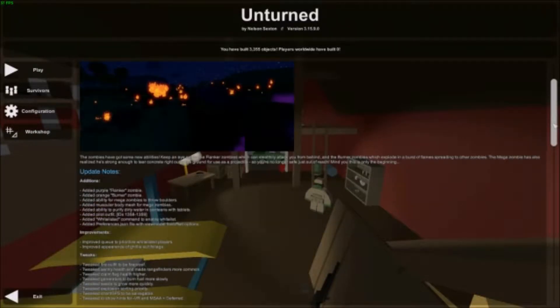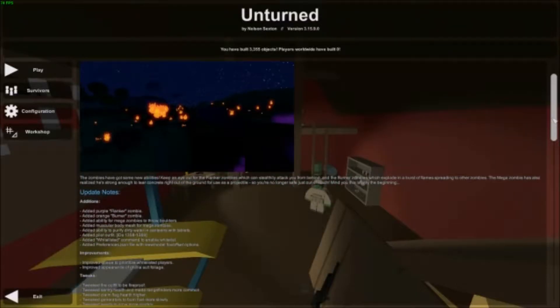The zombies have got some new abilities. Keep an eye out for the flanker zombies which can stealthily attack you from behind, and the burner zombies which explode in a burst of flame spreading to other zombies. The mega zombie has also realized he is strong enough to tear concrete right out of the ground for use as a projectile, so you are no longer safe just out of reach.